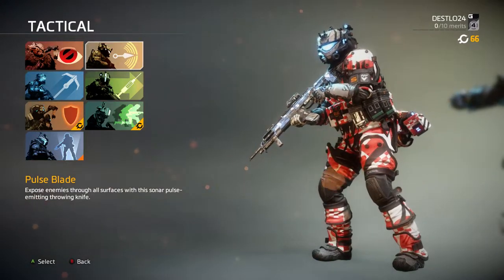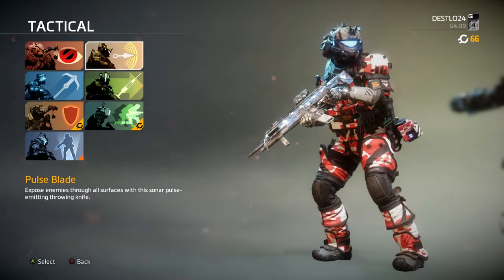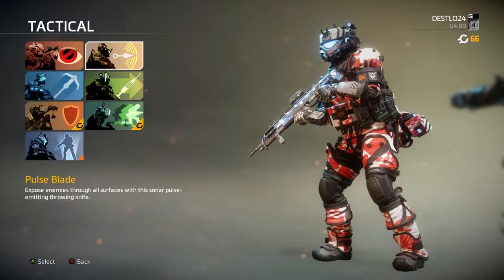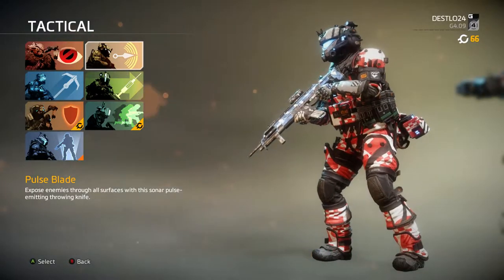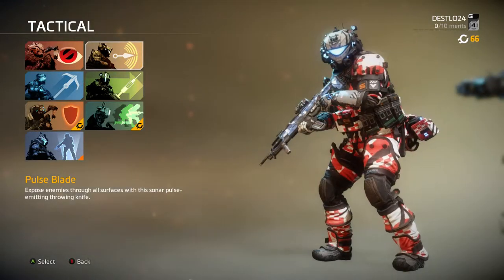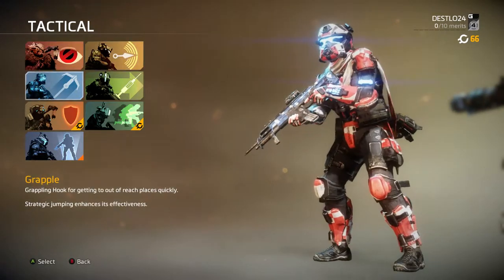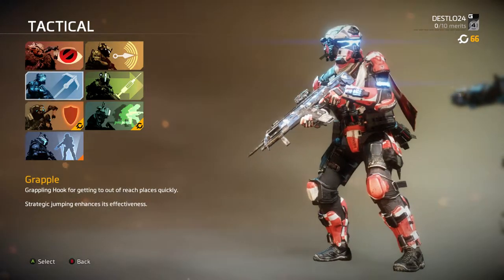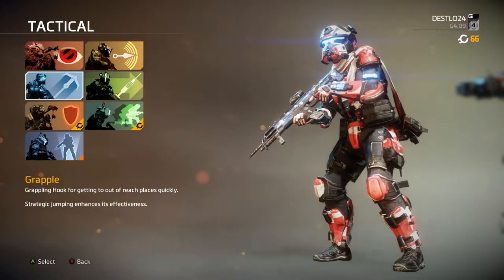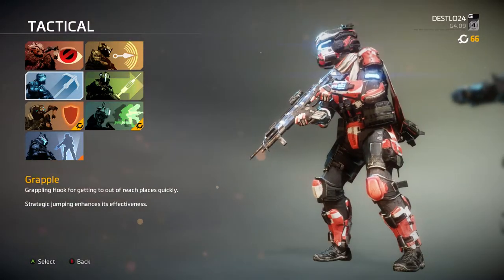So with Pulse Blade, you throw a knife and it acts like a sonar scan. How I would use this is if you're full-on running everywhere, constantly moving short range, not staying in place — I'd highly suggest Pulse Blade. Grapple is another good option for snipers to get to places quicker, or if you're the fast runner type — it would also be very helpful to get around the map super quick.